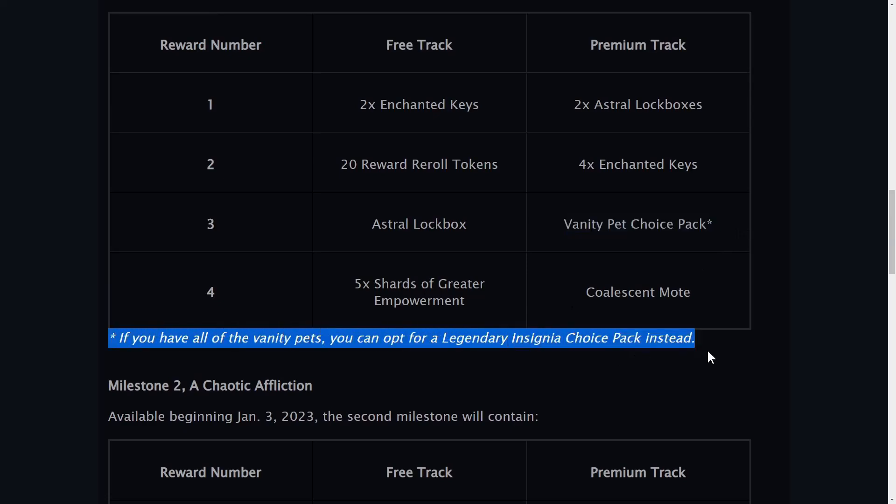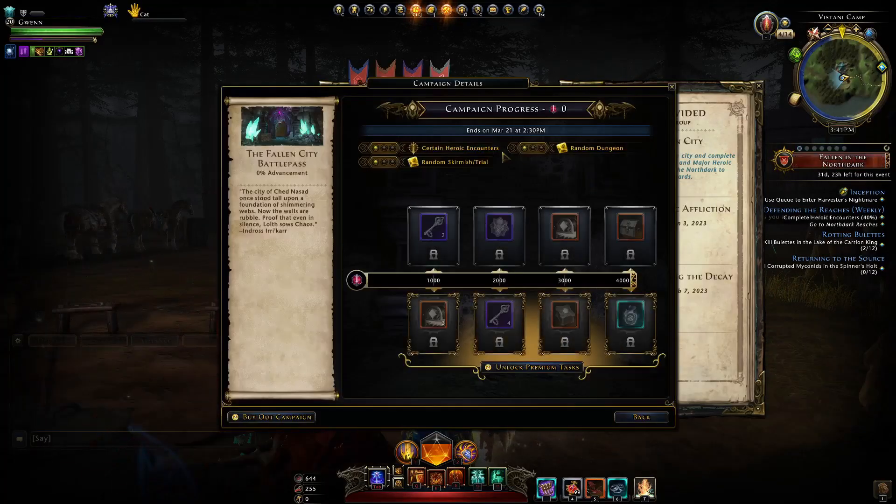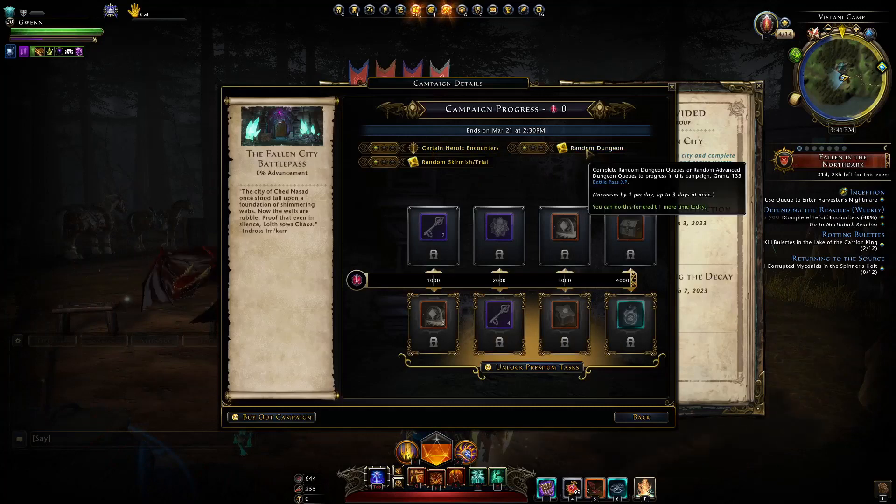In the first milestone we also get the Vanity Pet Choice Pack, which again doesn't say what vanity pets are included. So we can finally actually see that. With this battle pass again, you're still going to have to do your random queues.